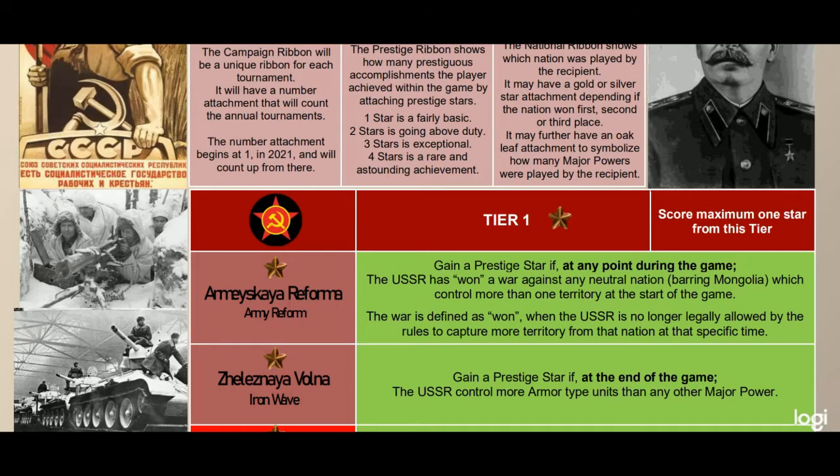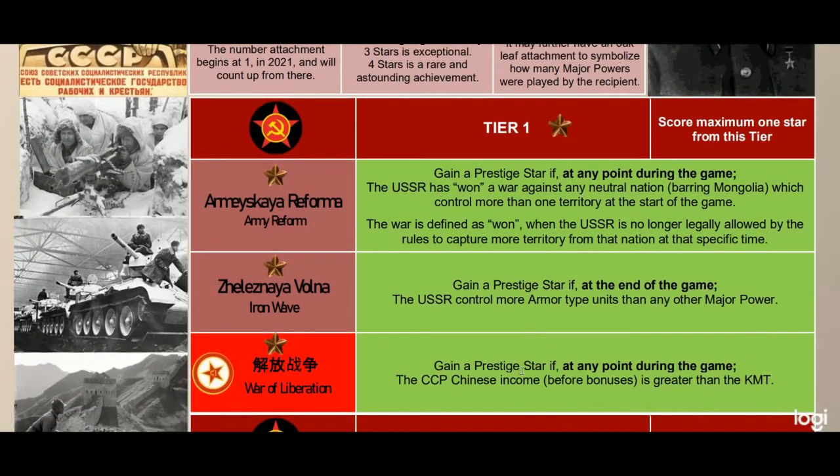Next up is War of Liberation: gain a prestige star if at any point during the game the CCP's Chinese income before bonuses is greater than the KMT. This one's not too difficult to achieve — it takes a little maneuvering and trying to pick up some territory the Japanese aren't grabbing, but it is completely doable. That covers the first tier and how to get a star there.